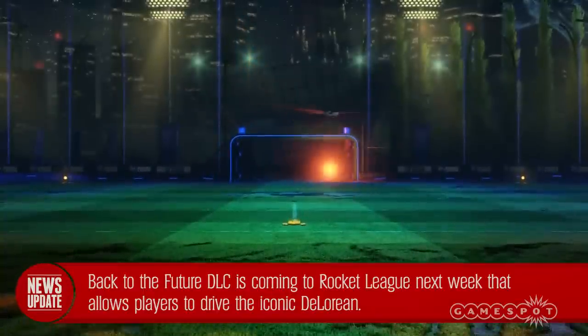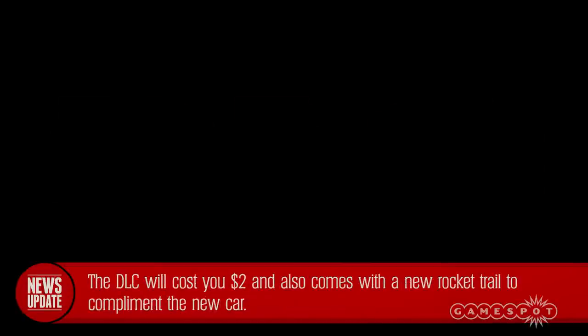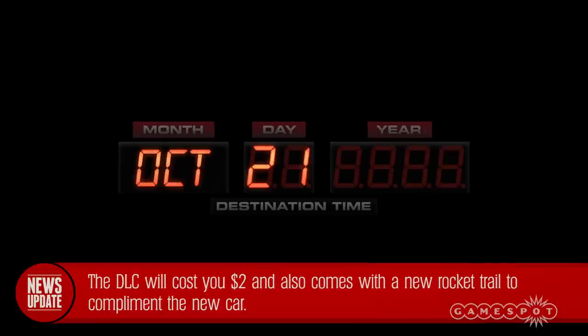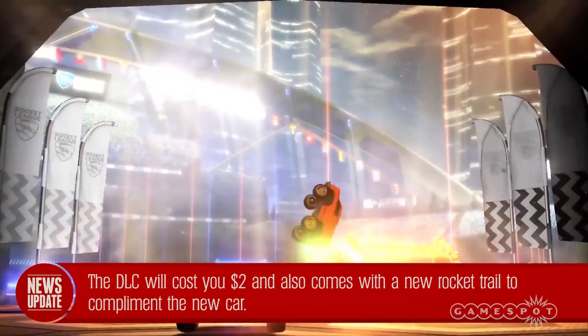So if you haven't taken the time to order a hoverboard, you might want to get around to that. The Back to the Future car will run you two bucks and will also come with the iconic flame tire tracks, which can be equipped as a rocket trail. And in case you were curious, the wheels do lift up like they do in the movies when you're doing aerials.